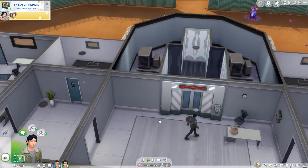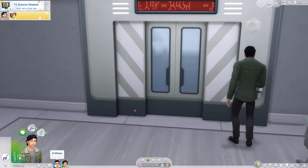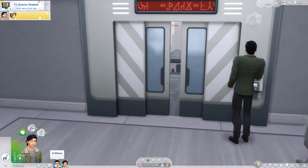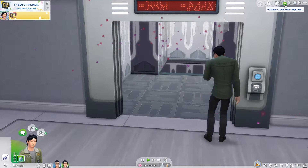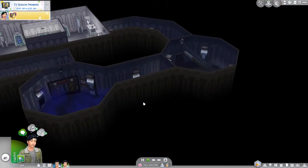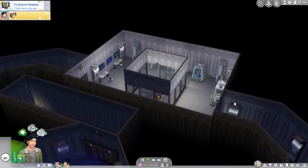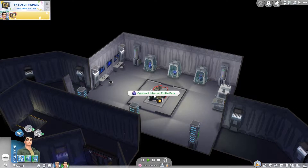Al is coming in and he's going to use his key card. All those spores. We don't want him to go this way. Let me put the walls into cutaway and go on to Al so he can come here and construct the infection profile data.